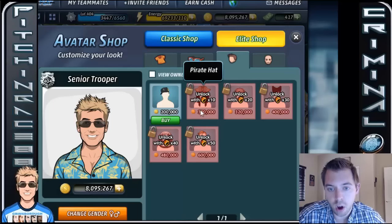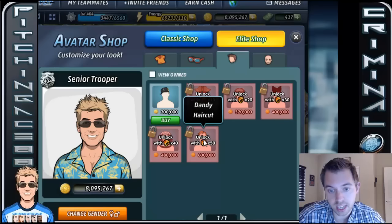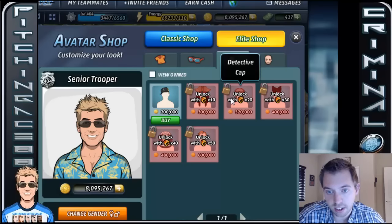So, all this kind of has different stuff. This astronaut helmet is pretty cool, a dandy haircut. You've got the cat hat, you've got the detective cap, and you've got the pirate hat.